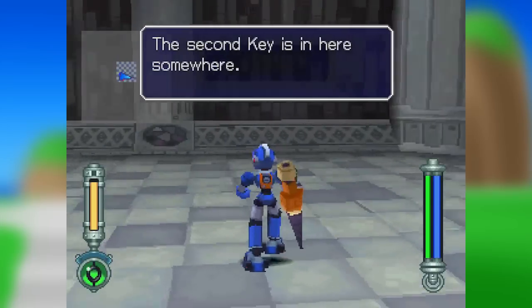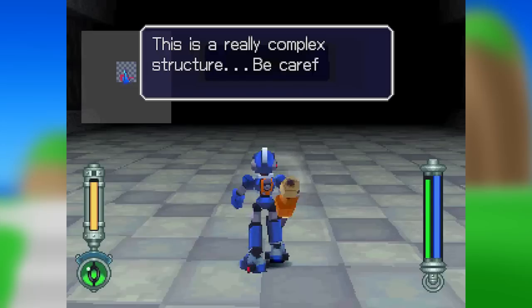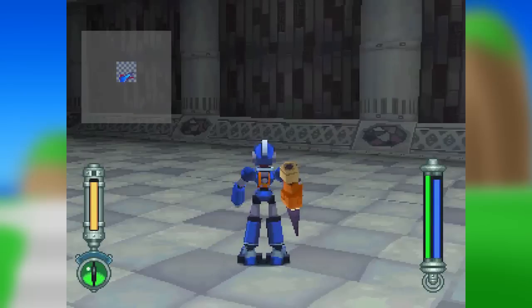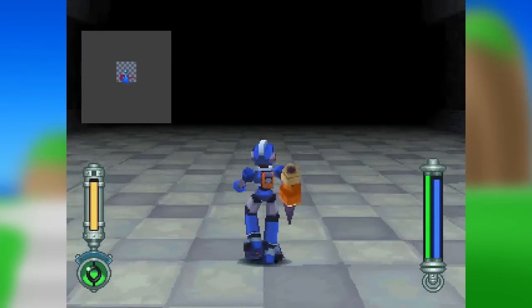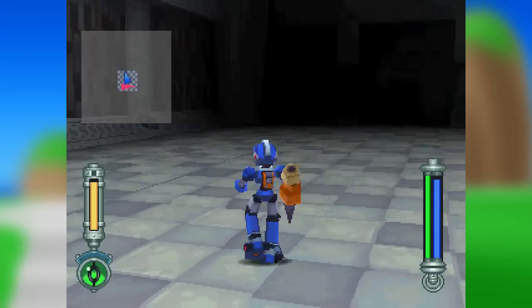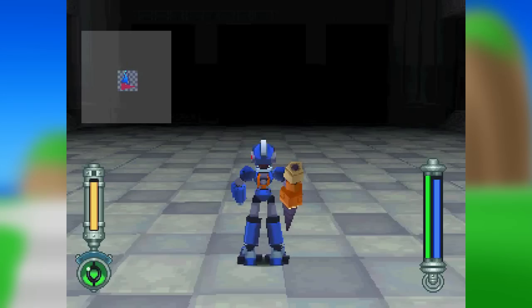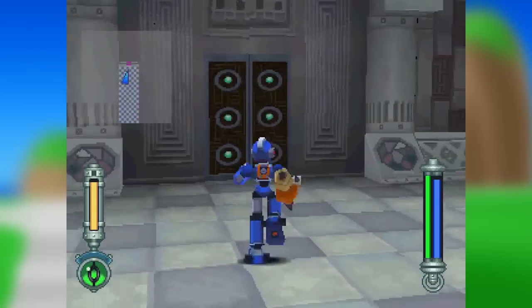The second key is in here somewhere. Be careful, Mega Man. Don't rush things. Man, look at that arm. This is a really complex structure. Be careful you don't get lost. Now that we're actually using a weapon that has, like, not infinite ammo, we can actually look at how it works. The blue bar is essentially how much energy I have, but the green bar is kind of how much I have in my current clip. So I can drill and drill, and it'll lower the green one, and then when the green one's empty, you have to reload it from the blue bar. So it's kind of like total ammo versus current clip ammo.